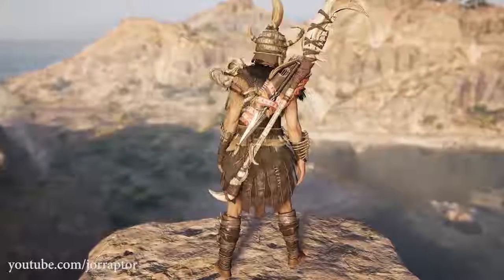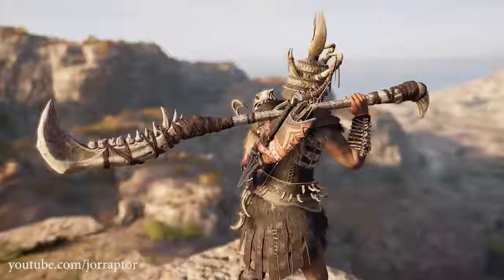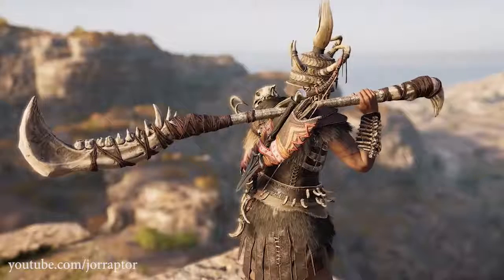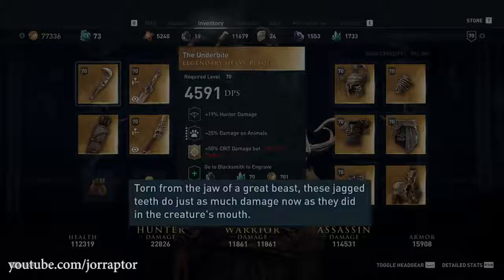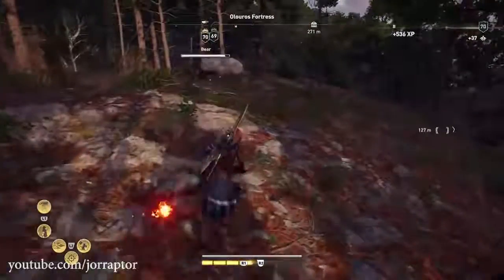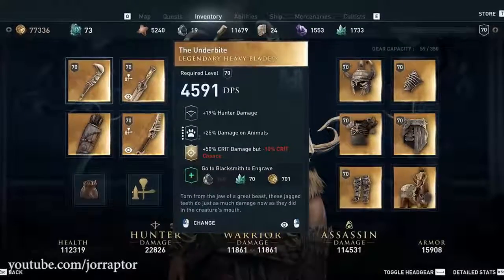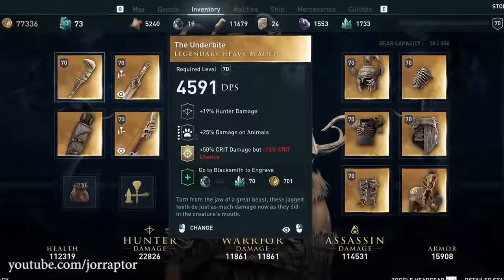The standout weapon is the Underbite, which looks a lot like a longsword from Monster Hunter — something torn from the jaw of a great beast. The description reads: "Torn from the jaw of a great beast, these jagged teeth do just as much damage now as they did in the creature's mouth." It sounds like a creature not in the game but one worth fighting. It's a heavy bladed weapon with extra damage versus animals, which is a perk that makes the weapon worse when not fighting animals — which is most of the time.